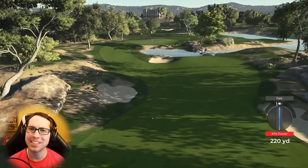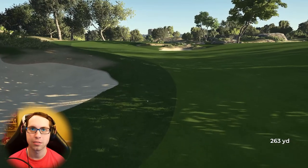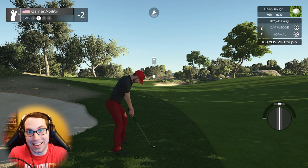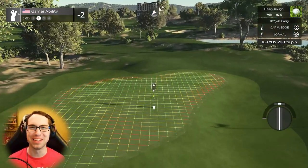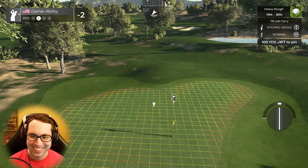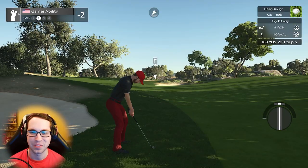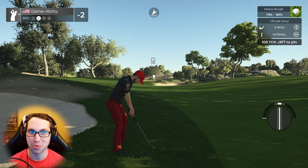That's gonna bounce right because we have Wings here — the best sculptor in the business. Those shots are gonna happen to you. That's bad timing — I'm sorry Wings, I was trying to help you. Best sculptor in the business and it bounced straight into the rough. You hate to see it. 116 yards out, so 109 yards uphill 9 — I'm gonna go with the 133.